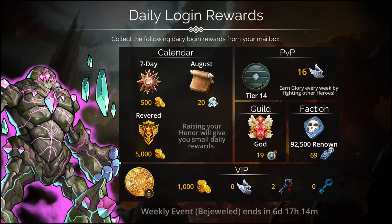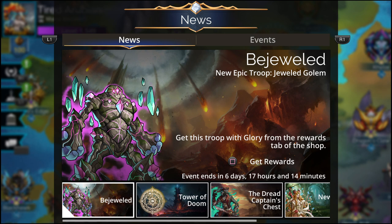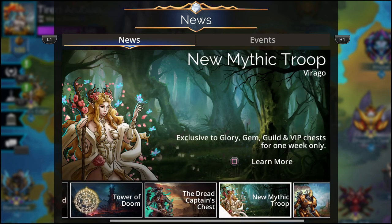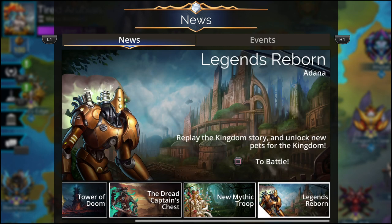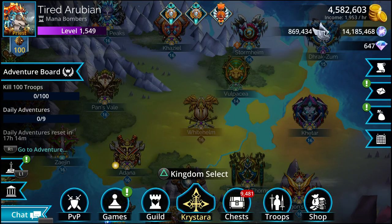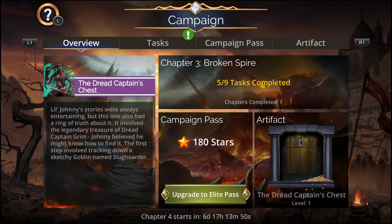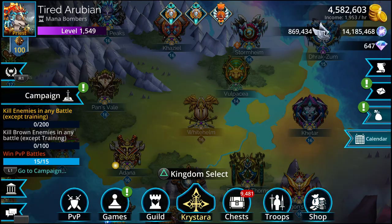Hey guys, I didn't do the spoilers live this week, but let's continue now. Bejeweled is the weekly event - last week we had an invasion and this week is Tower of Doom. The new troop Viagro campaign is ongoing and Legends Reborn is still ongoing from last week. I have not been playing on a regular schedule - I didn't play this week at all yet, which is strange.